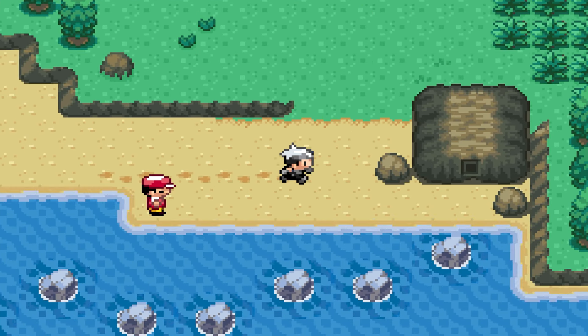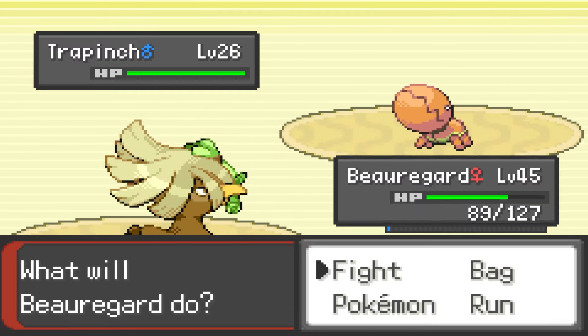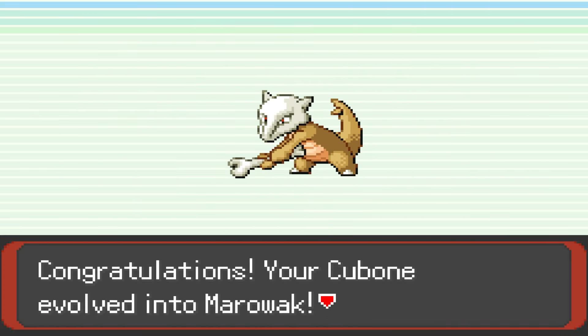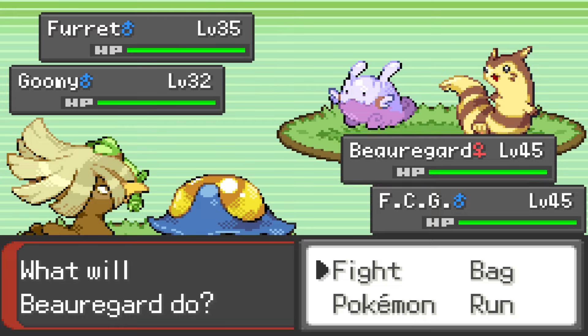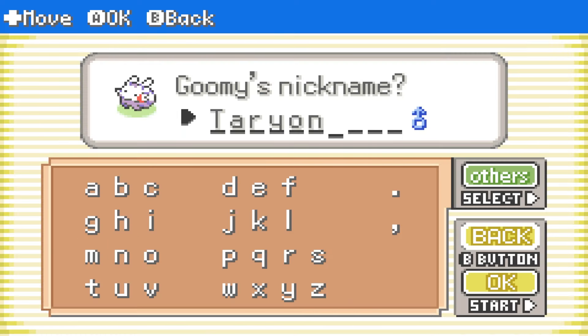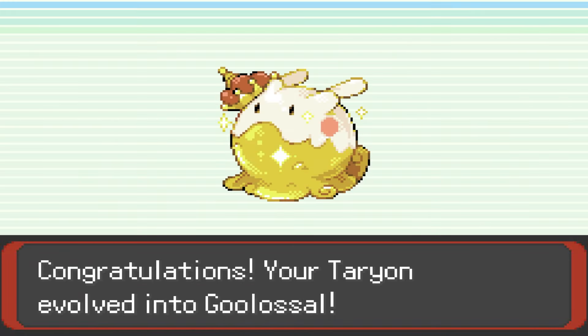With our newly acquired Surf, we head over to Route 118 and pick up a regular Doduo who we name Vaxeldan. To evolve him, we need to head back to the desert to pick up a Cubone to evolve into Marowak, to have in the party when we level Vax up. Now we can evolve him into the new and improved Flying Ground Dodrio. We also pick up a Fairy type Goomy who, when Tarion evolves with High Friendship, becomes the very different Gulossal — a high HP, high Special Attack and Special Defense behemoth.